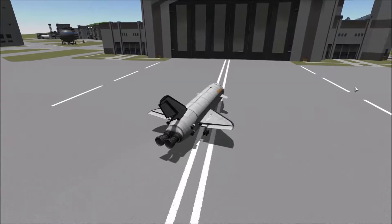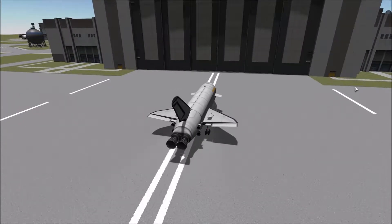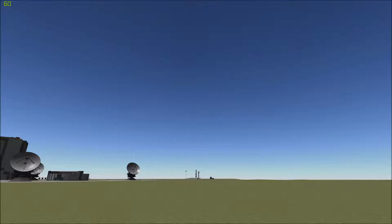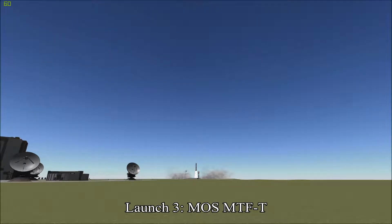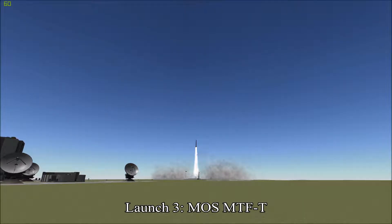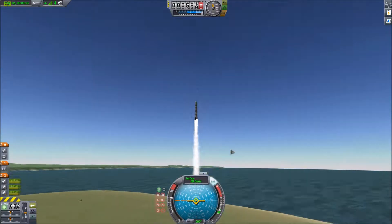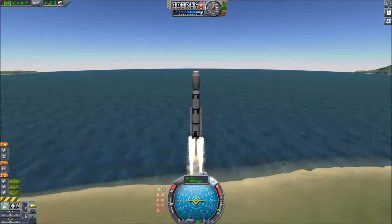Here we are pulling up through the space plane, mission over. And now for our third and final launch — this is the MOS MTF-T, also known as the Moon Orbiting Station Main Tank of Fuel Tug.